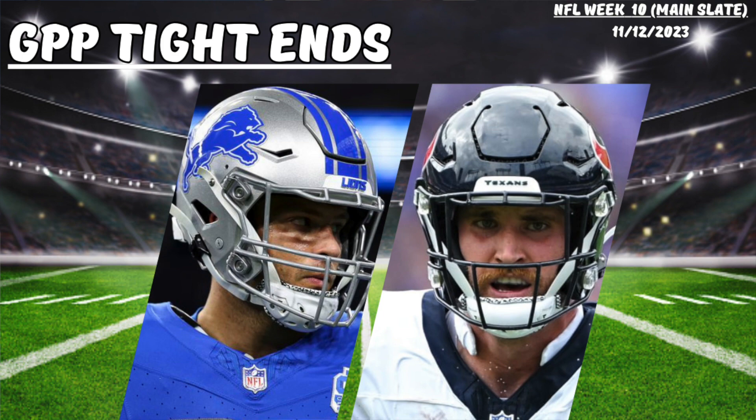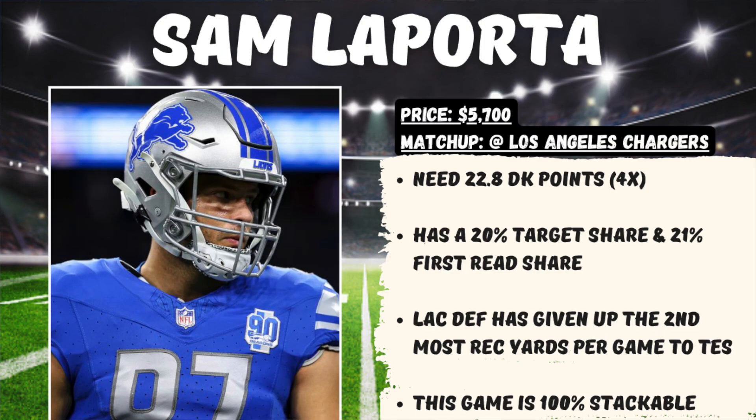I got a couple of tight ends, and I'm definitely willing to spend up at this position this week. Sam LaPorte is one of those guys I'm willing to put in my lineup at $5,700, playing on the road against the Chargers, where we would need 22.8 DraftKings points for him to hit 4x value. The rookie tight end has been awesome in this Lions offense, seeing a 20% target share and a 21% first read share. This is a good matchup against the LAC defense, who have given up the second most receiving yards to tight ends this season. This game has the highest implied total on the main slate and is 100% stackable.